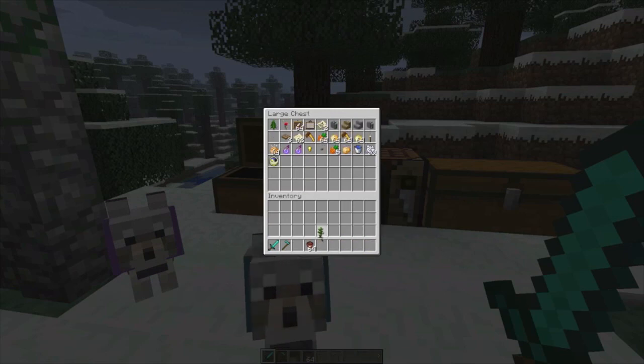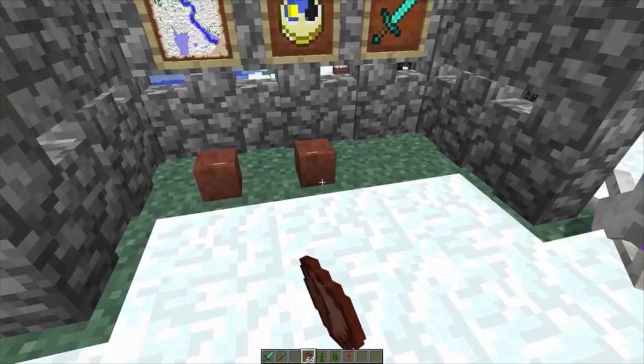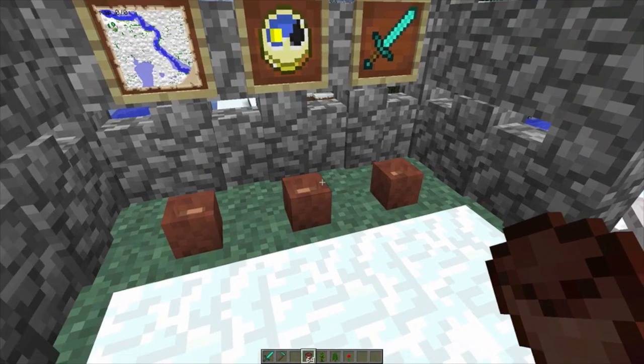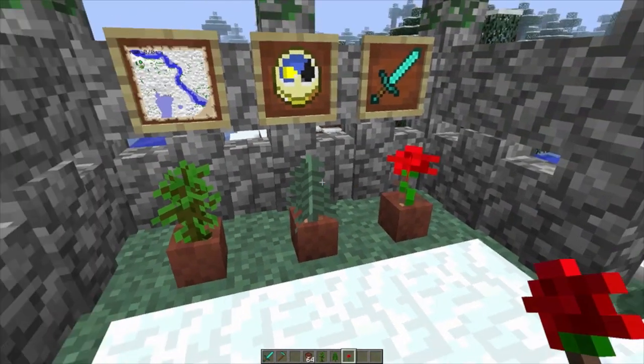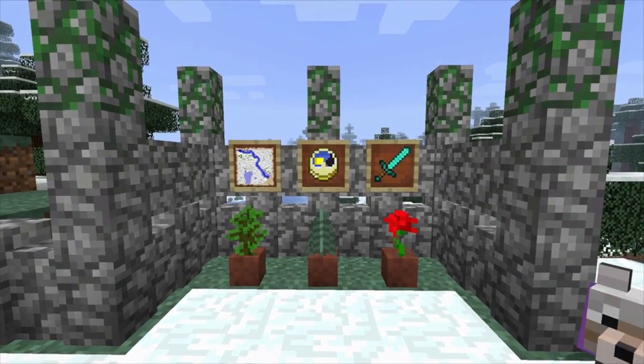Flower pots can hold any type of sapling or plant. They don't look that incredible — kind of like a small mug — and the plants inside don't grow. They're just there to look decorative. But it's a nice little detail, and this is actually a really good screenshot right here.